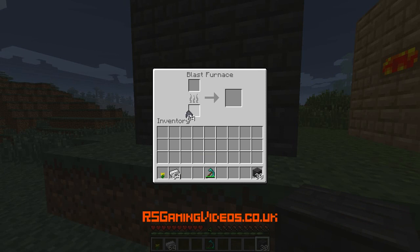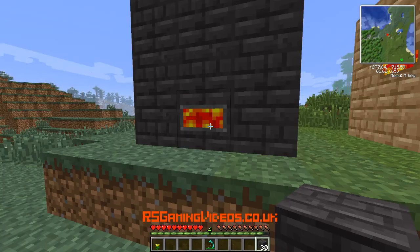I'm going to put my coal coke in the bottom of the blast furnace, and some iron in the top. That's going to take a little while — quite a bit longer than a standard furnace.